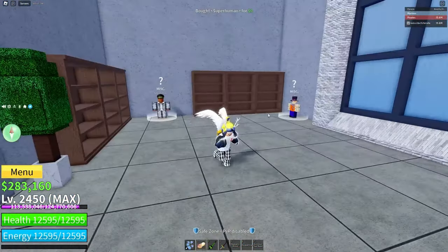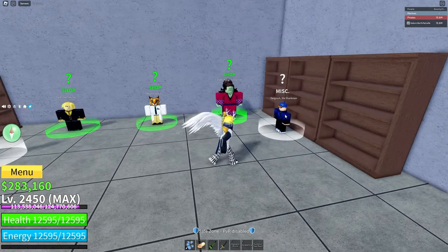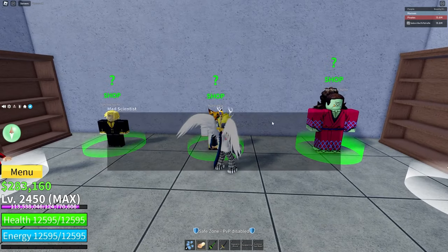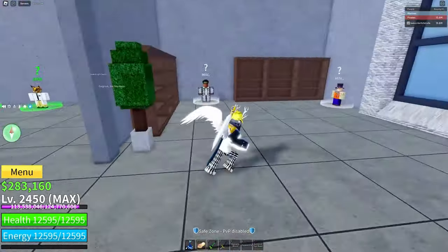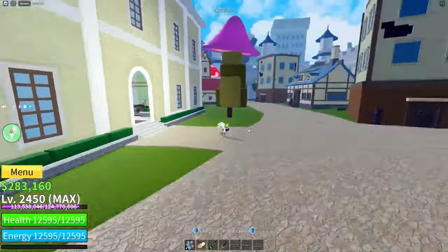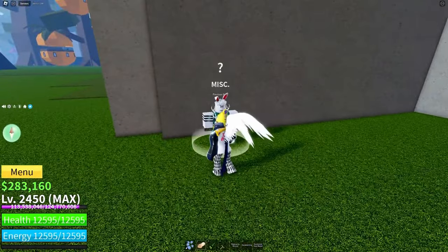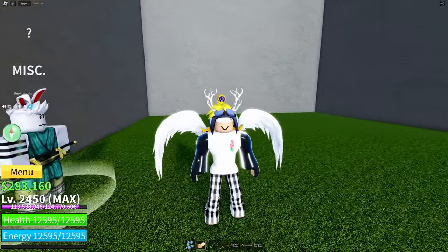At the castle you have all the previous fighting styles you can get — here's Death Step from Second Sea, that's Sharkman Karate, those are the v2s and v3s, and there's Superhuman. First we're actually gonna get Electric Claw. For Electric Claw you need 400 mastery on just Electric. If you already did that, head to mansion. Behind the mansion there's gonna be Previous Hero — you're gonna talk to this guy. Electric Claw costs 3 million belly and 5,000 fragments.